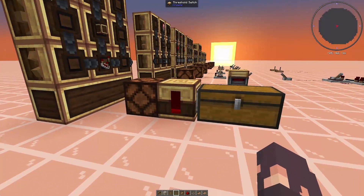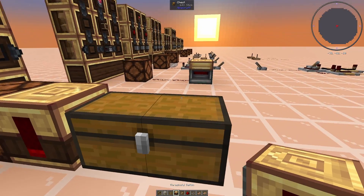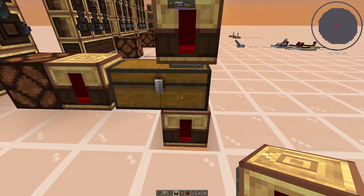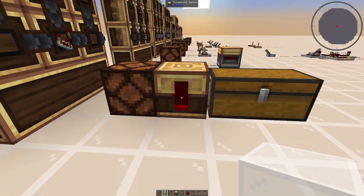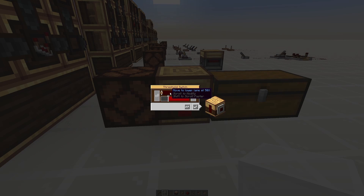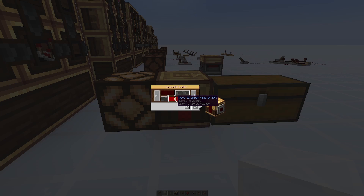The final thing we're going to cover today is the threshold switch. This thing is basically a comparator in one block, but a little better in my opinion. It can be placed in any position and still check the amount of items in the inventory you connect it to. In this chest I have a stack of sticks, and in the threshold switch you can see a red bar indicating how full the chest is. If you right-click the threshold switch it brings up an inventory GUI. The top line tells you how full the chest has to be to power on. If we fill up the chest with sticks, it will power on because the chest marker is past the threshold line.